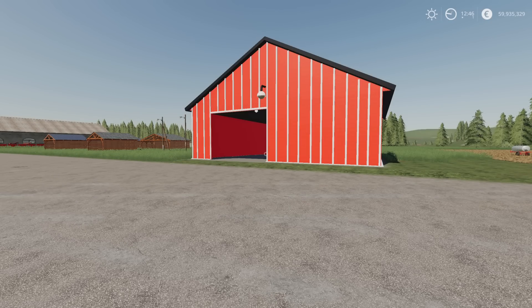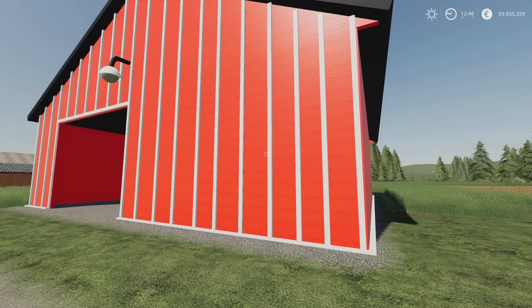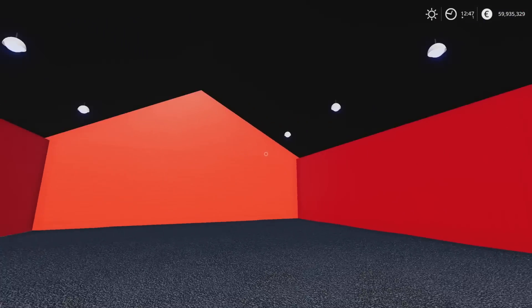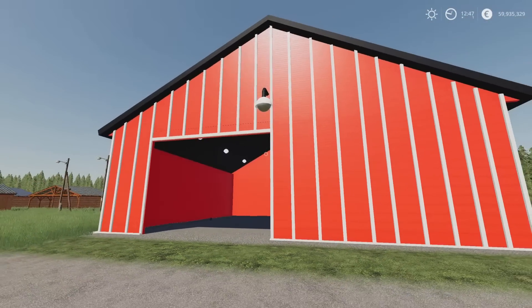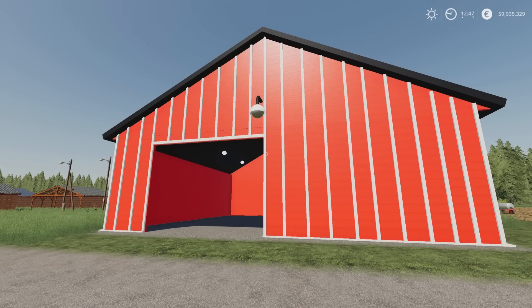First up for today's mods, we've got the Old Polish Barn by 810 Mods. 2.8 megabytes download, one slot on console. It's very red and fairly basic in its texturing — fairly flat, inside and out. The lighting is automatic — comes on at night, no light switch. It doesn't say if it's seasons ready. Under placeables and sheds, 2,500 to buy, slot count stays at one.